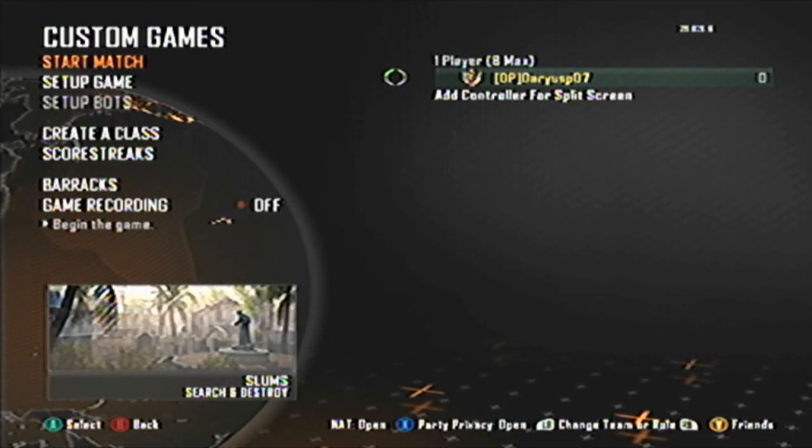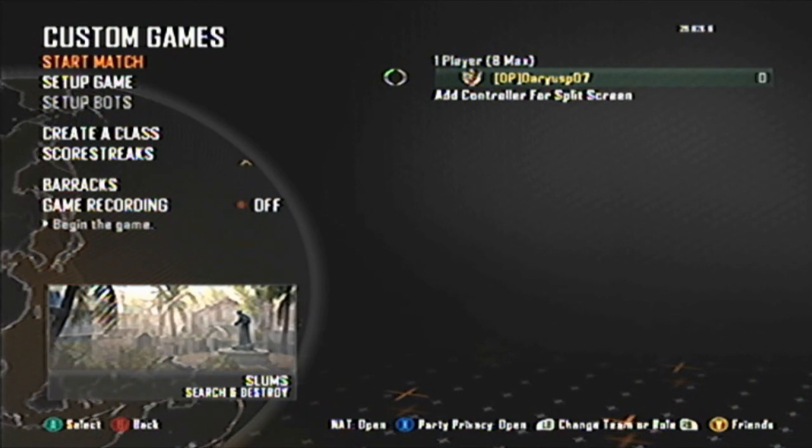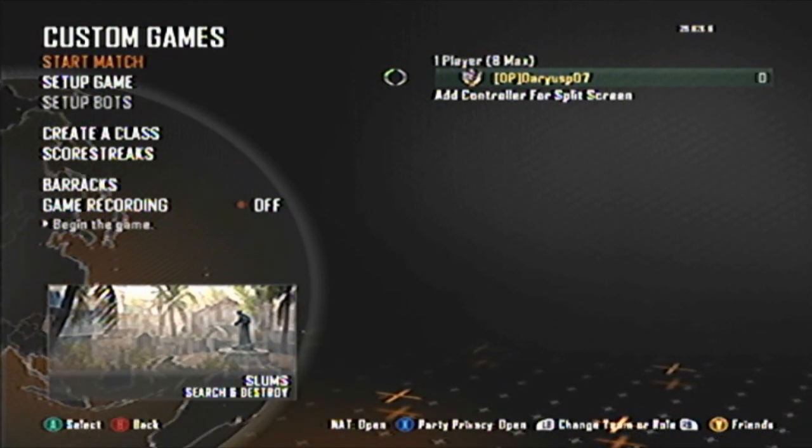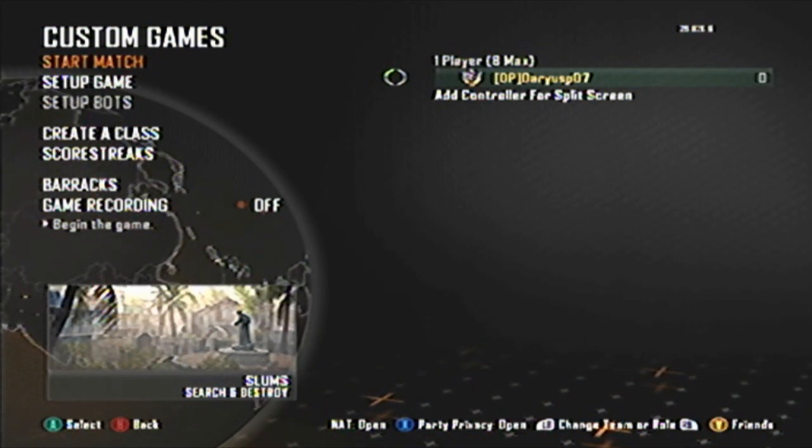First I showed you how to get your diamond SMGs, and by popular demand I am now bringing you the glitch to get your diamond assault rifles. Very, very easy — you can do this in one day.